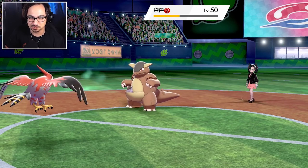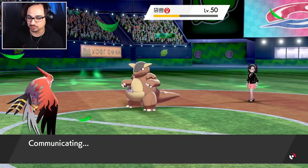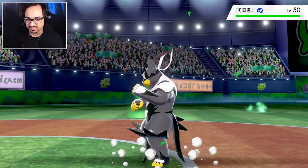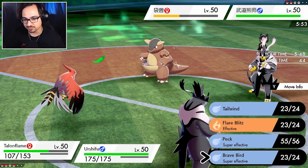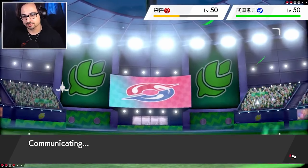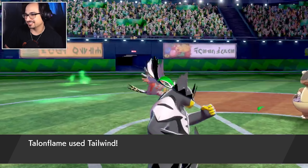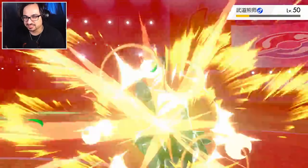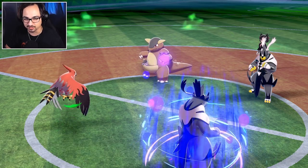All he has is like a 40 HP Kangaskhan. I can just set Tailwind up again next turn. I'm gonna send in Urshifu just because he had so many fighting weaknesses on his team - this should be straightforward. He sends in his own Urshifu dark - another fighting weakness and also another Talonflame weakness. I got options. I think my first option is gonna be sub Tailwind, then Close Combat his Urshifu. The only reason for Tailwind is that Sucker Punch is imminent and I don't want to bank on a speed tie here.